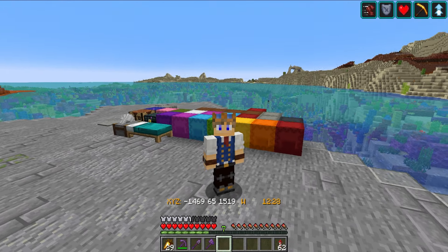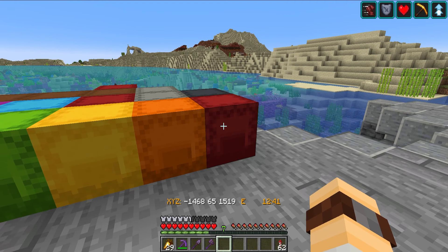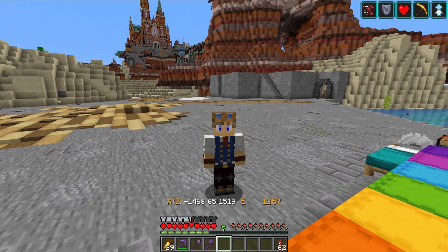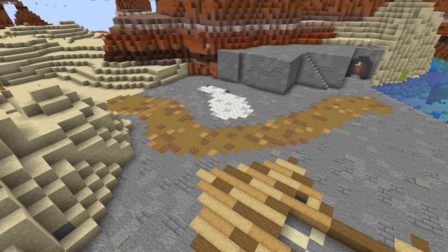Here we have the latest shulker monster, absolutely chock full of all of the different things that I'm going to need for this build, including more trapdoors — very, very painful. But the good news on trapdoors is that Mojang, in their infinite wisdom, are going to reduce the price so everybody wins in the future. But now with all these resources ready, it's time for the final timelapse of the episode.